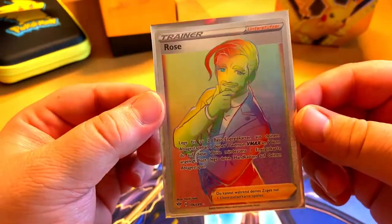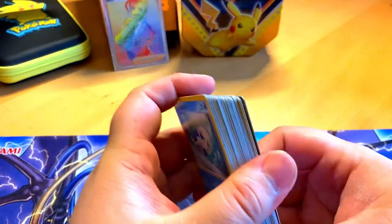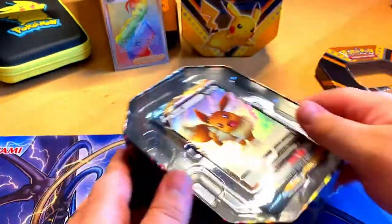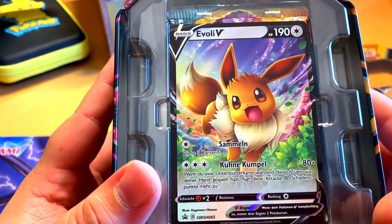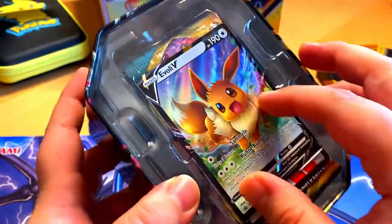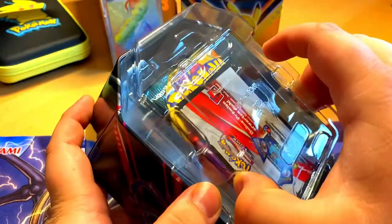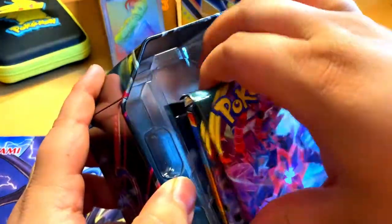There it is — wow, it does look amazing guys. So that was the Pikachu tin. I decided I'm going to open all the tins in this video rather than doing separate videos. There she is — oh my god, she looks amazing! I love the leaves around her, all the magic stuff. I love her — she is by far my favorite Eevee card in my collection. Looks amazing. So code card and four packs.